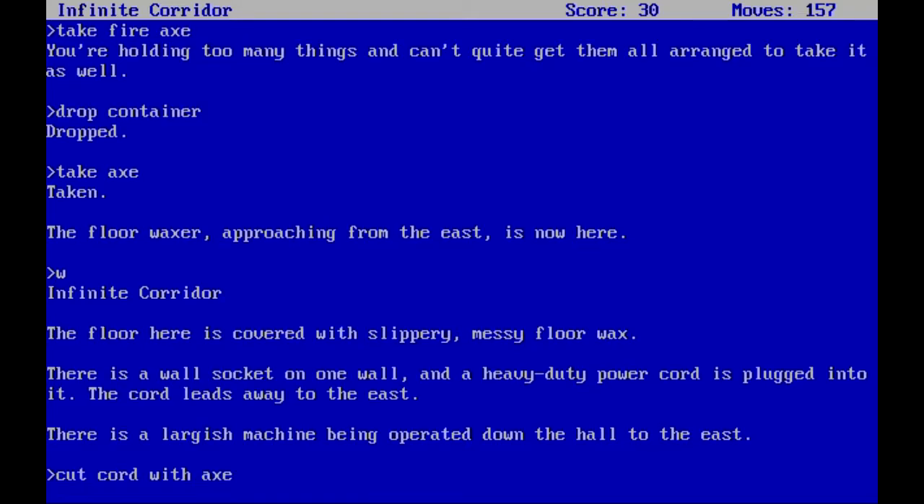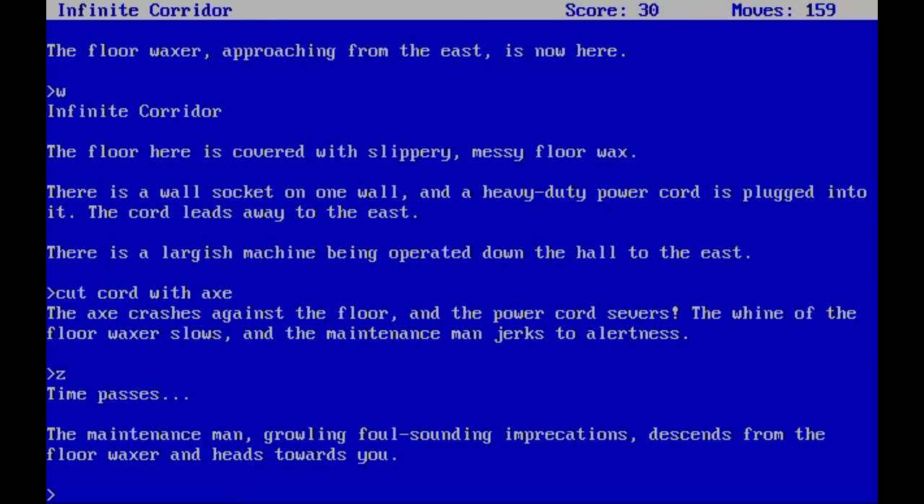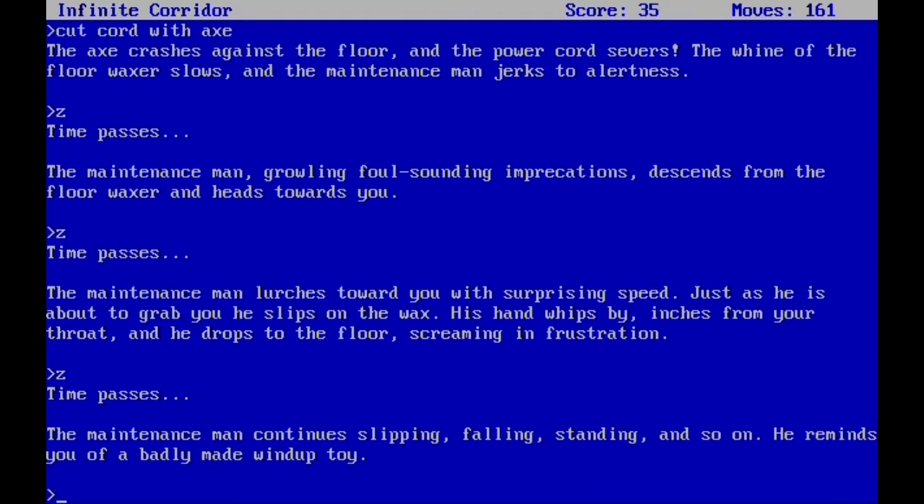Going west to find the power cord, we cut it with the axe. The axe crashes against the floor and severs the cord; the floor polisher slows and the maintenance man jerks to alertness. This is very passive-aggressive and kind of mean, but the maintenance man growls and descends from the floor polisher heading towards us. Just as he is about to grab you he slips on the wax, whips past inches from your throat and drops to the floor screaming in frustration, slipping and falling repeatedly like a badly-made wind-up toy.